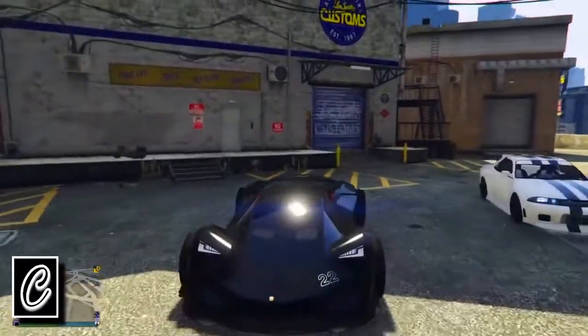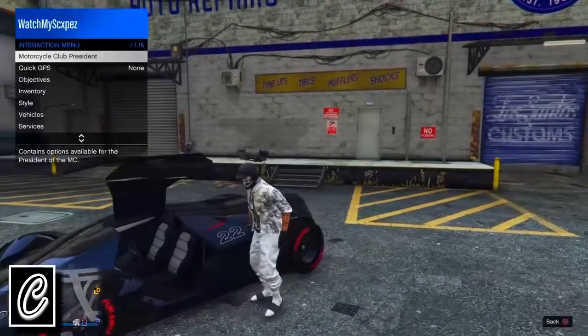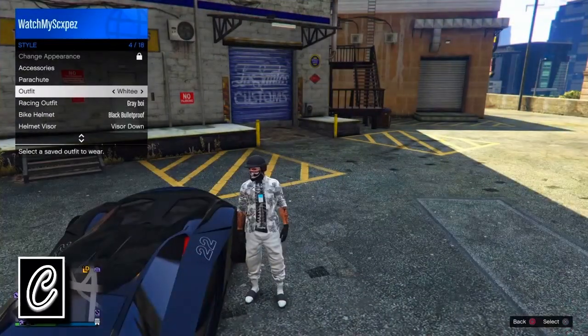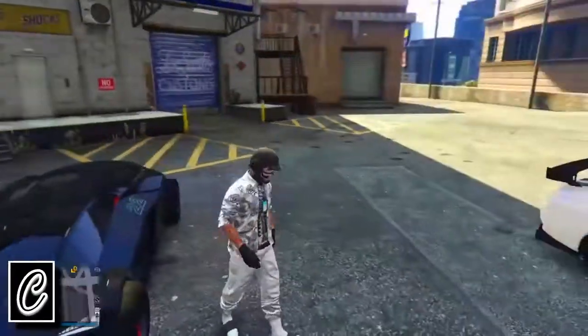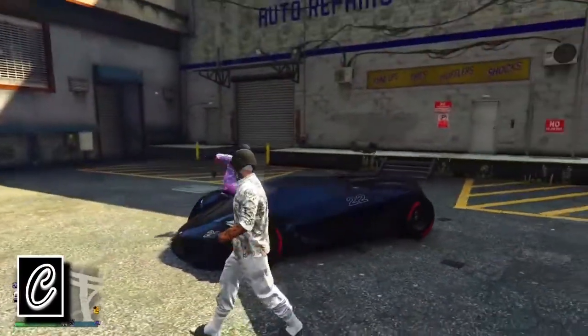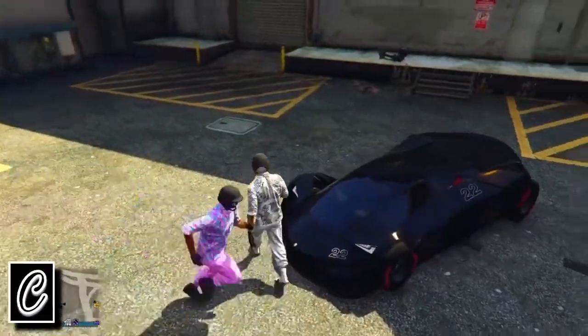Once the wheels are saved onto your car, you basically just want to get out of your car and switch your outfit. Once you switch your outfit, you should see that it gives you an orange circle in the bottom right.